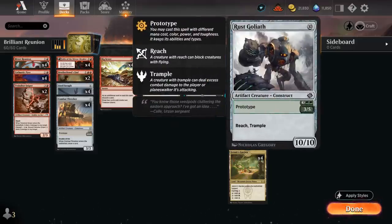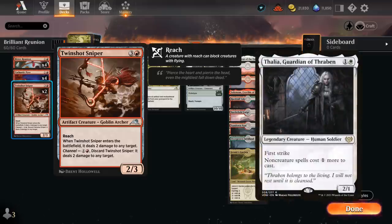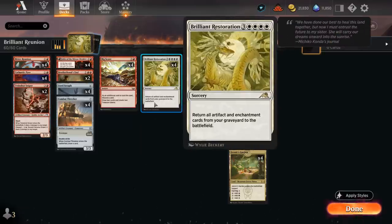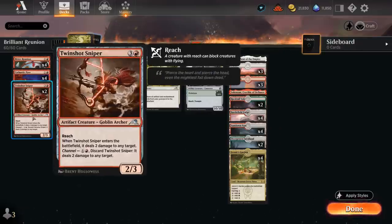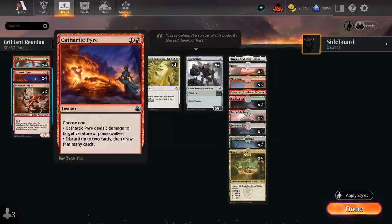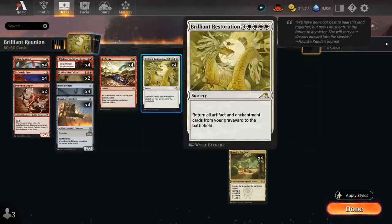We also have two copies of Twinshot Sniper which can be channeled early on to deal 2 damage to any target, and because it's a channel ability this also gets around Thalia for instance and becomes much harder for blue decks to counter with counterspells. As an artifact creature we can also bring it back with our Brilliant Restoration, so it's quite synergistic. It can also be copied with a Reflection of Kiki-Jiki so we can repeatedly deal two damage. We're also playing four copies of Cathartic Pyre which can deal three damage to a creature or planeswalker early on, but we can also use it to discard up to two cards and draw that many, so it's a nice discard outlet for Rust Goliath and the other prototype creatures to dig towards our Brilliant Restoration.